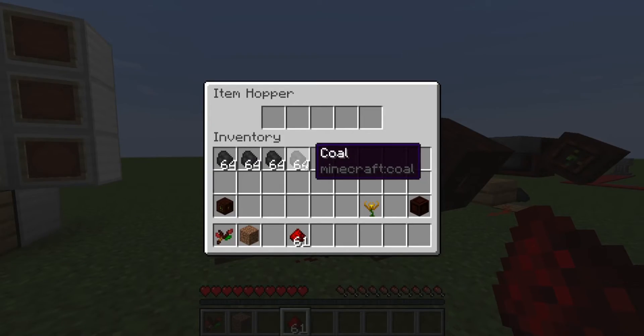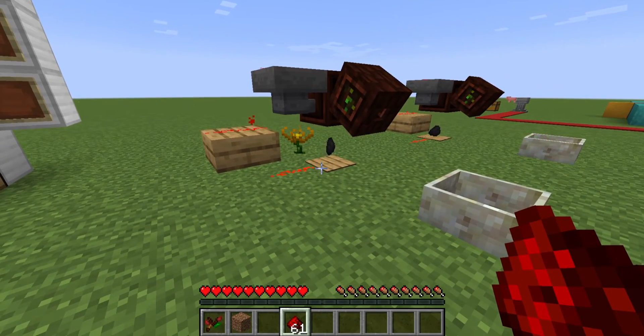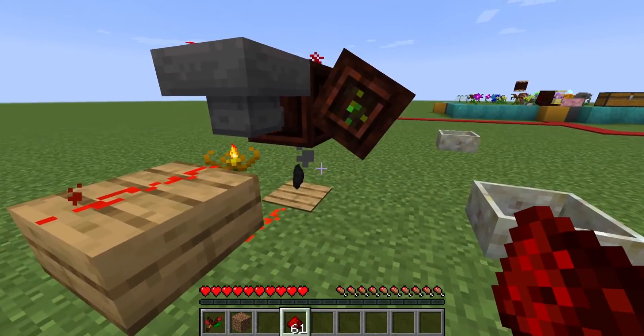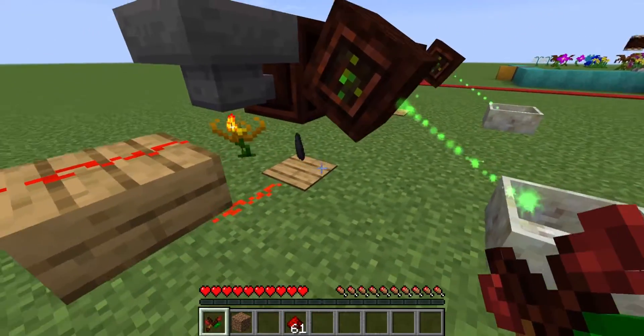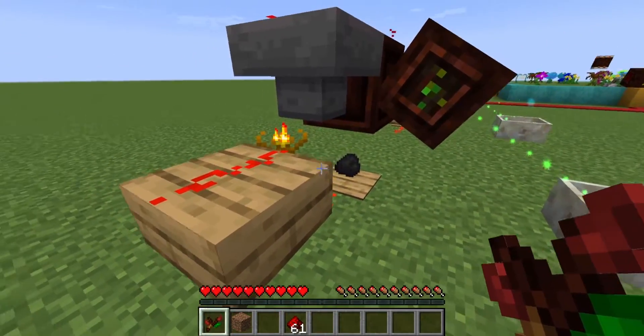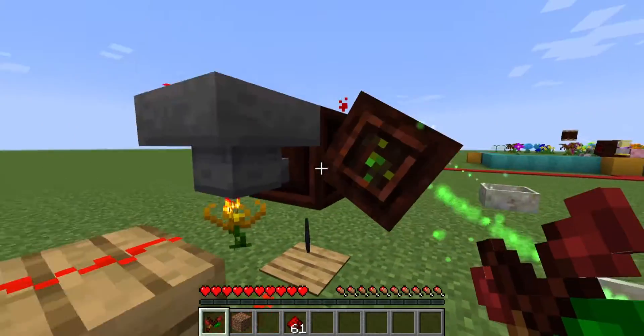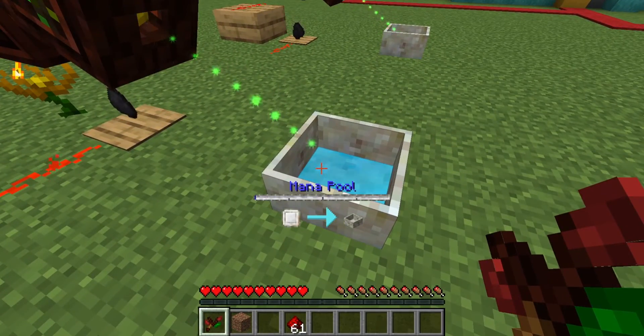To start this, all you're going to do is place coal in here. Since the pressure plate is activated, it will not filter out anything else. Once it's pressed, the system will hold until the Endoflame consumes the coal, then it will drop another piece of coal. As you can see, it is filling our mana pool.